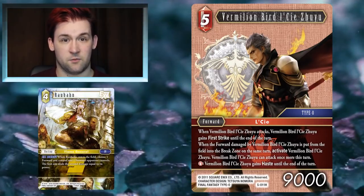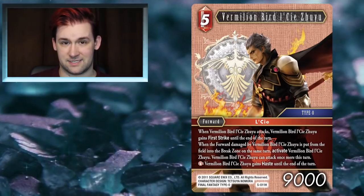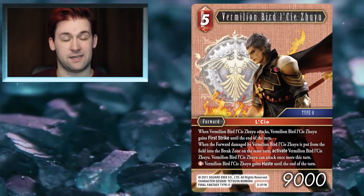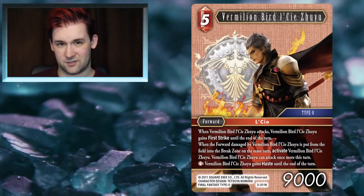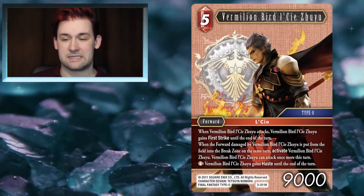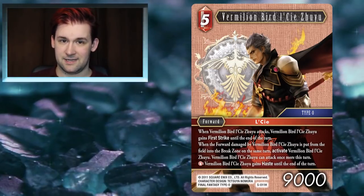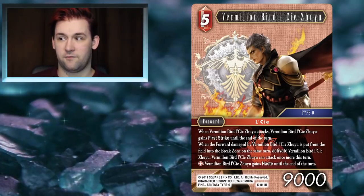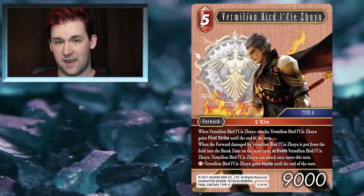Having first strike on attacking is worthwhile, and being able to give him Haste is a huge deal, so your opponent won't ideally want to block with him. There are opportunities to combo with Zuyu under Earth if you play things like Rauban, Atomos, or the Opus 4 Hekatonkheires — you can often get the second attack off his secondary effect. I think Zuyu is definitely a card worth looking at.